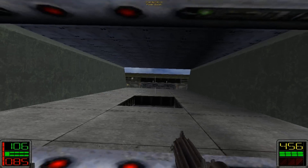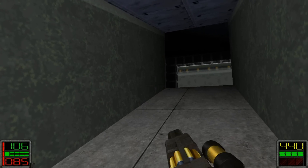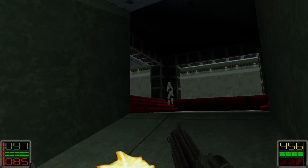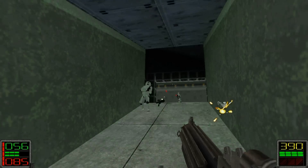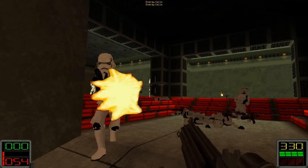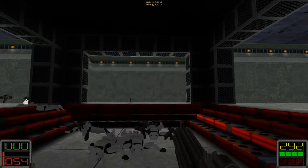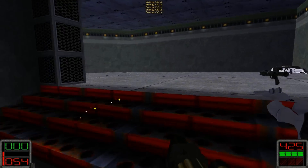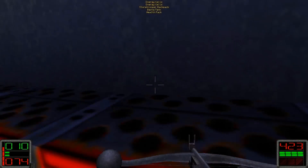That orange thing I just picked up is called a power boost. Watch this — it makes Kyle fire super fast, and it's so much fun to watch him take them all out. You've got plenty of ammo, why not use it? You can use the repeater, the bowcaster — it wore off, but you know what I mean.